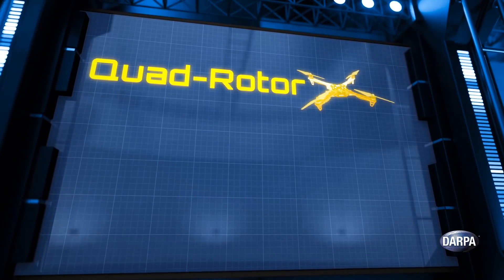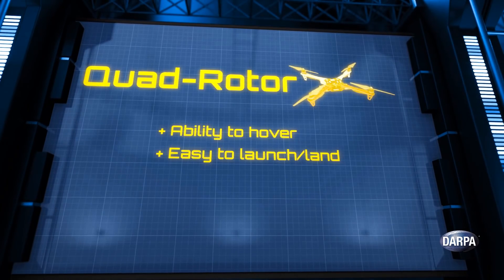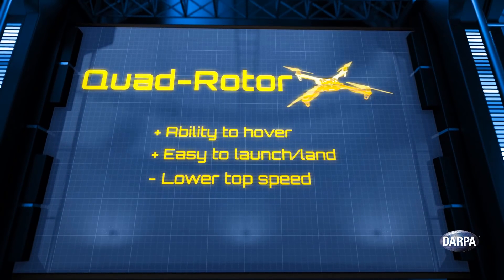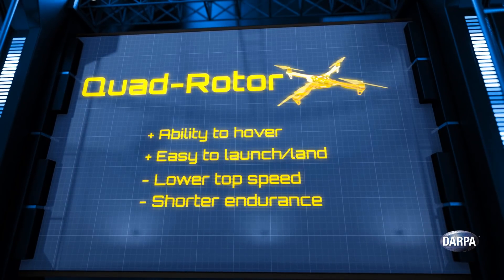The second type of airframe is a quadrotor. These have the advantage of being able to hover, and they're easy to take off, land, and fly. Their challenge, however, is that they don't have the same endurance as fixed-wing aircraft. This creates an interesting trade space that Service Academy students must explore — do they want the endurance and speed of fixed-wing, or the logistics advantage and agility of quadrotors?